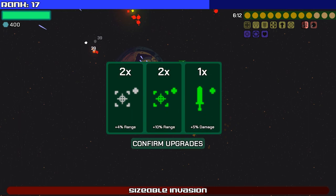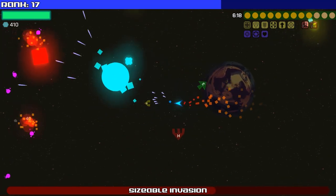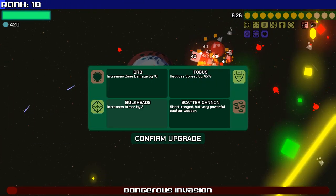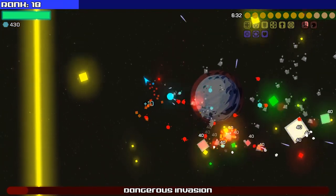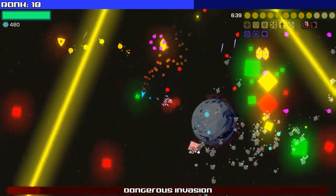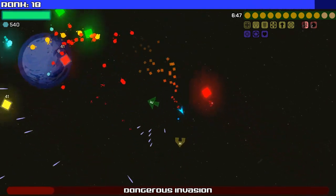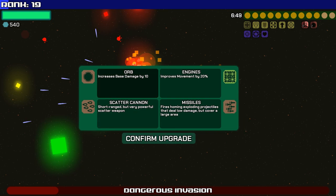Stop giving me range — I've got range in spades, I don't need any more range. Bulkhead — more armor, please. Focus on the defense. There's lots of stuff over there with lots of enemies and bullets. Just a lot of angry. You're getting close. Just orb, I guess — I'll lean into the orb.